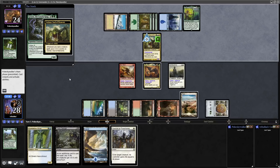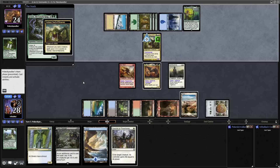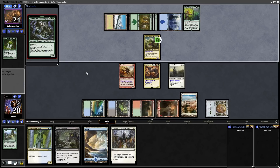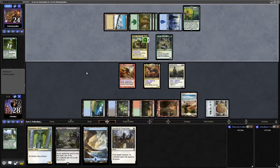We might wish we'd kept the Swords to Plowshares around. Our opponent is tapping a lot of mana and going for Grun, the Lonely King — not going for the kicker cost thankfully. That's a 5/5 that doubles its power and toughness until end of turn when it attacks alone. Luckily it doesn't have a bunch of plus counters on it — it would have entered with plus counters had it been kicked.